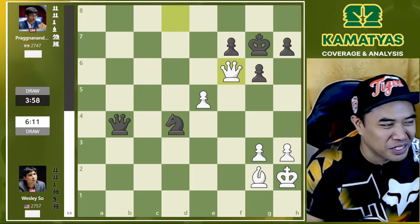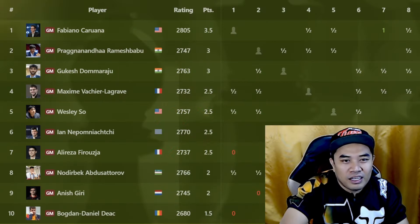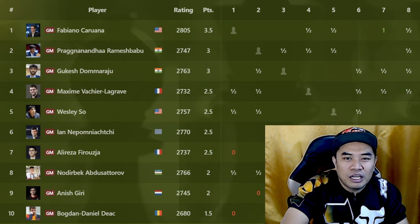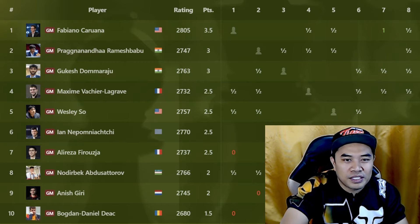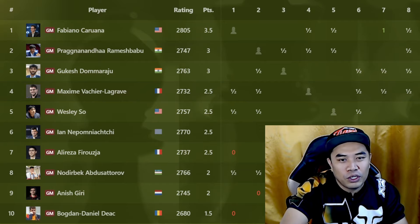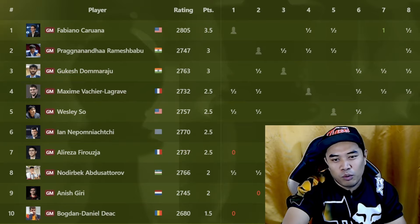Now let us see the standings after round number 5. Fabiano Caruana is leading with 3.5 points. Praggnanandhaa and Gukesh with 3 points. MVL, Wesley So, Nepo, Firouzja with 2.5 points. And Abdusattorov, Giri with 2 points, and Bogdan with just 1.5 points.